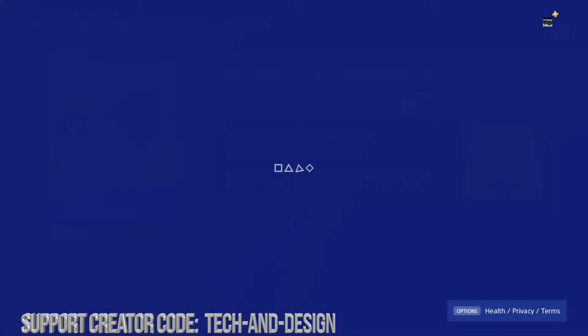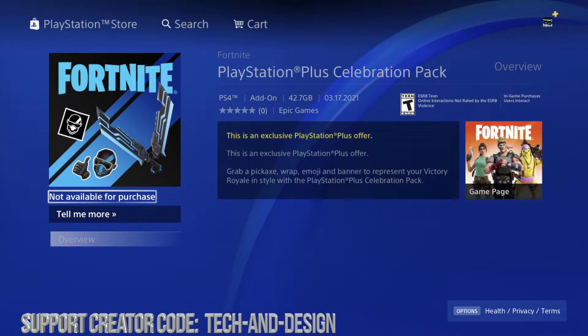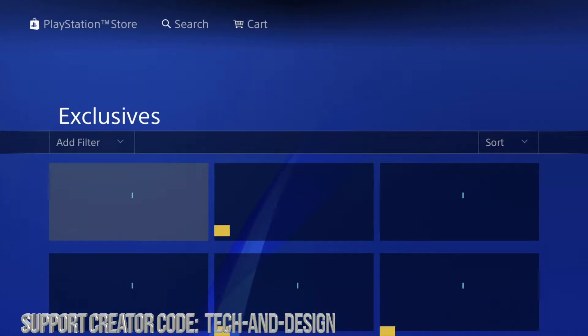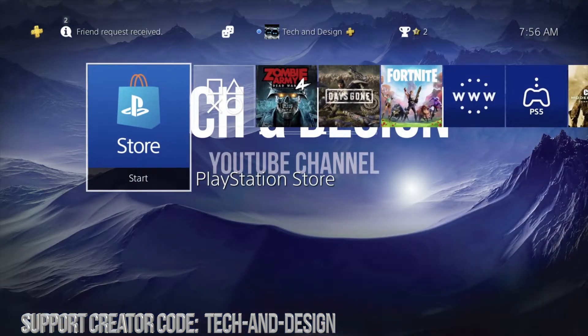We're gonna go ahead and download it. Now, if you get any type of error saying 'unavailable' or anything like that, don't worry about it — it's still gonna work. Right now it's saying 'not available for purchase,' but don't worry about it. We can go back.